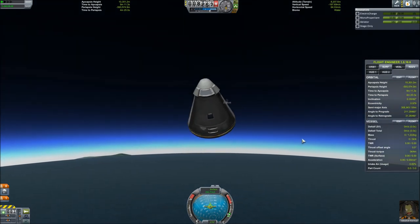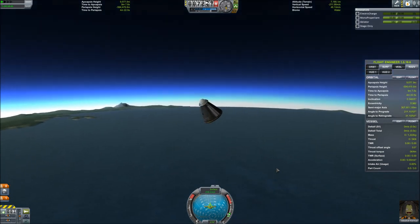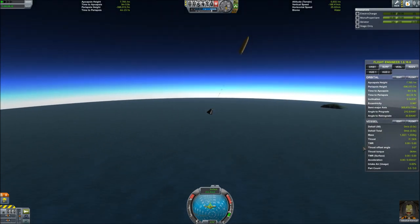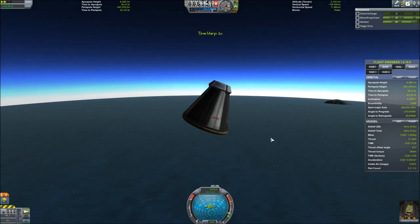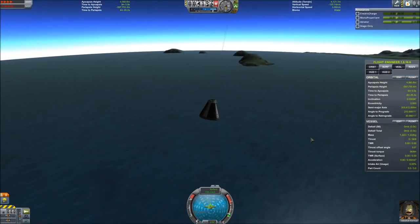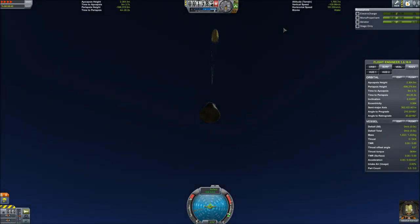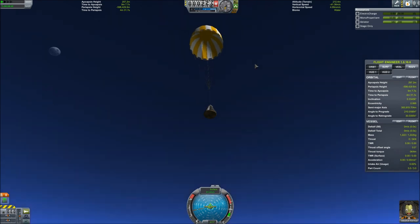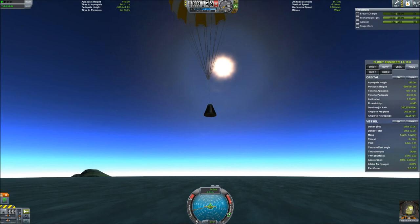Now we're below 300 meters per second, so we're going to go ahead and deploy that parachute by hitting spacebar. Parachute comes out — it looks all pretty. That parachute is set to deploy at 500 meters. We're at 5k so I'm going to fast forward down. When you time accelerate to when your parachute deploys, don't ever time accelerate through it — sometimes physics has a tendency to screw you, and if you hit 500 meters at four times time acceleration, the parachute rips off. Parachute deployed — we are floating down off the coast of Kerbal Space Center, and that's a mission success.